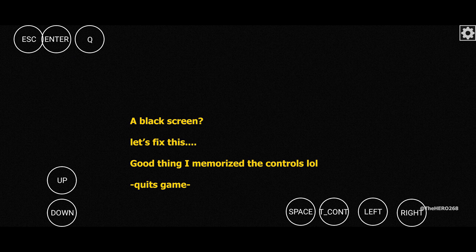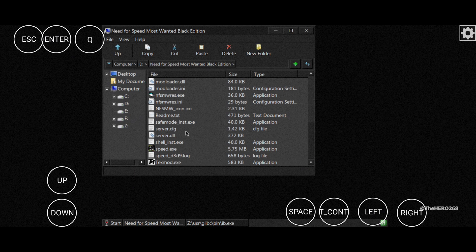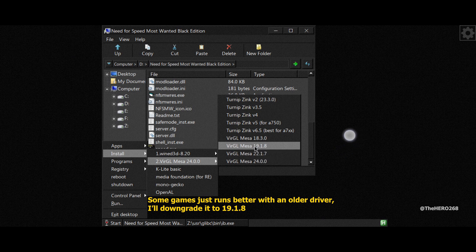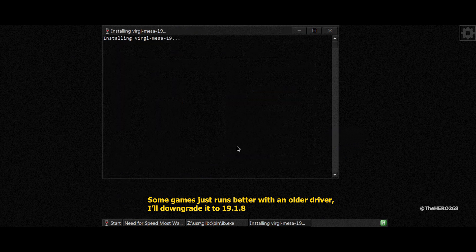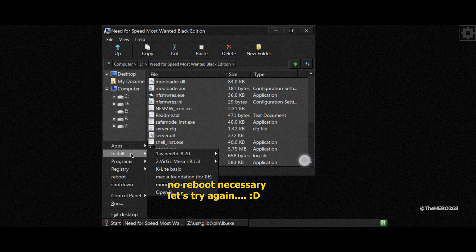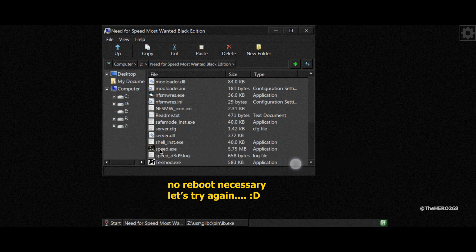If you get a black screen error like me — assuming you're on MediaTek or Exynos — don't worry, I did this on purpose. All we need to do is downgrade to resolve this. Exit the game, click on Start, and install version 19.1.8. Let's restart the game now, and just like that it is resolved.